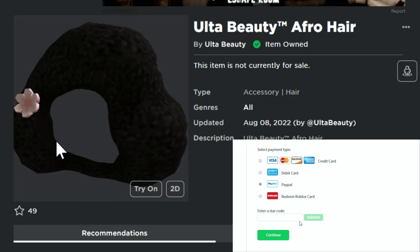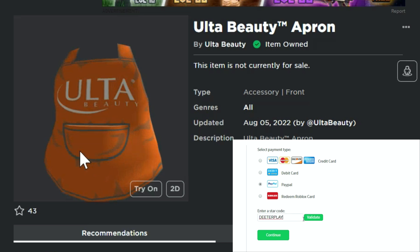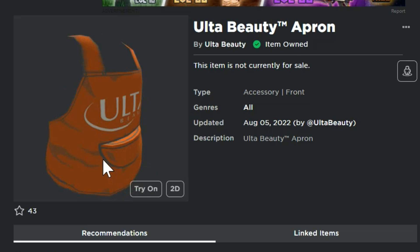What's up guys, welcome back to Dieter Players. We've got two free items here to get right now: this Ulta Beauty Afro and this Ulta Beauty Apron.